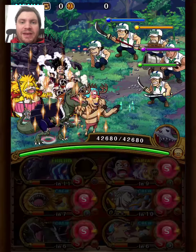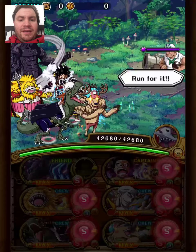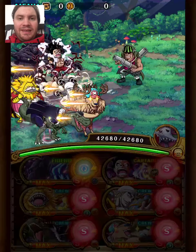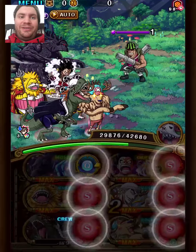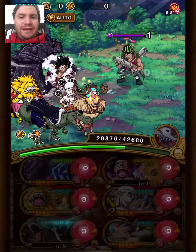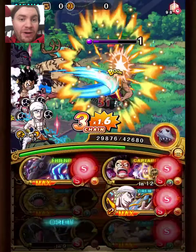This one is very similar to an old team I made — I replaced Ambush Garp with Rumble X-Drake. For this team you need to have a very high investment Bullet Franky captain or it is not going to work. It's pretty tight. The good thing with X-Drake is that he makes the next stage much easier; it's a lot harder with the Garp variant.